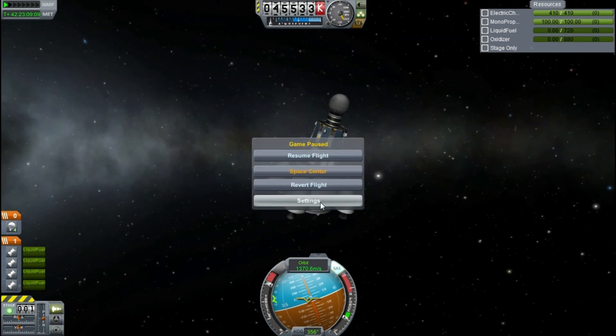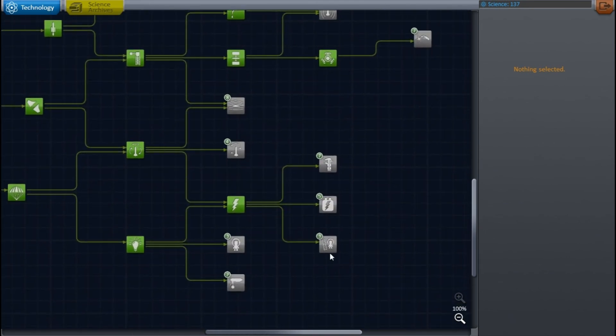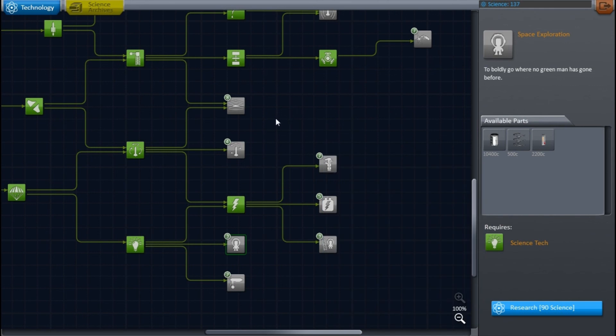I spin around in frustration that I'm not going to be able to get any closer, which is a real shame — I would have liked to get a bit closer for a thumbnail. Instead we'll just take a little photo of our handy space probe and abort the mission. Back to the space centre. I check and we don't have quite enough science for those ladders, so I'll launch a couple of probes off camera to get it, so we can buy ladders and get on with an interplanetary mission next episode. Thank you for watching guys, and I'll see you next time.